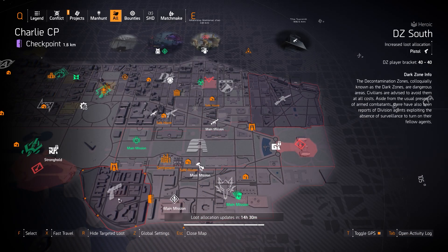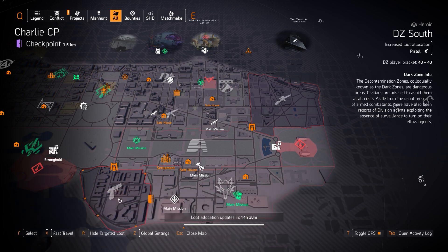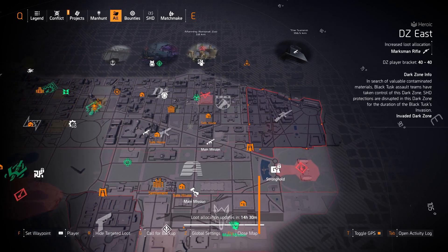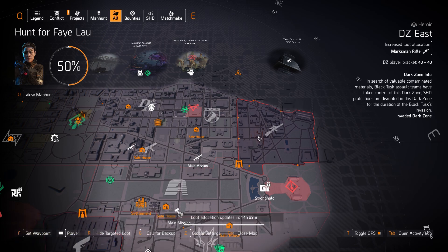Over in DZ South today, we got another great thing to farm for. Pistol targeted loot — we got two Dark Stone exclusive pistols today: the TDI Card Custom that gives you an extra skill tier, and the Orbit Pistol with Perfect Finisher, which is a really good weapon and that finisher talent is amazing. All you gotta do is finish an enemy off with your pistol, then swap to your Dark Winter or whatever you're using, and it gives you a ton of damage. In DZ East, we got Martian Rifle, so you can farm for the Pinprick with Perfect First Blood — it used to be really good for PvP, but I'm not really sure anymore.